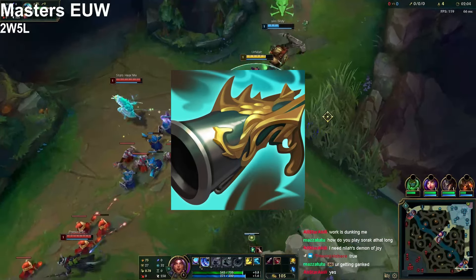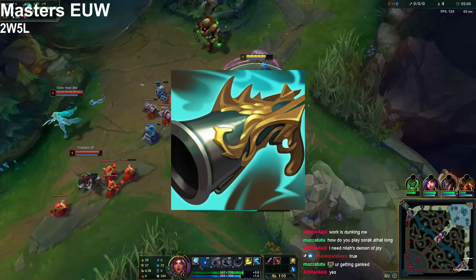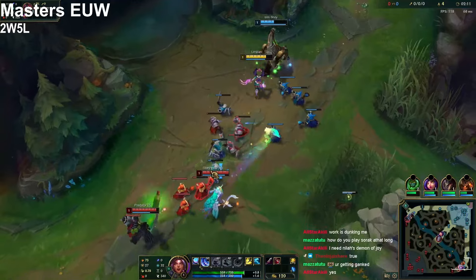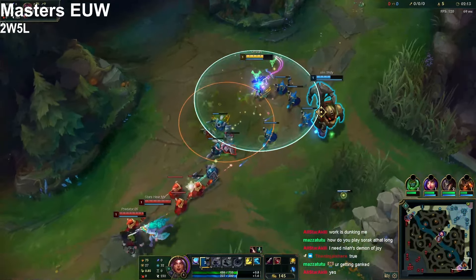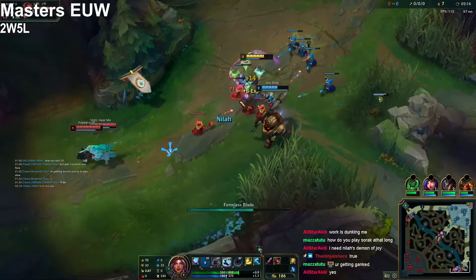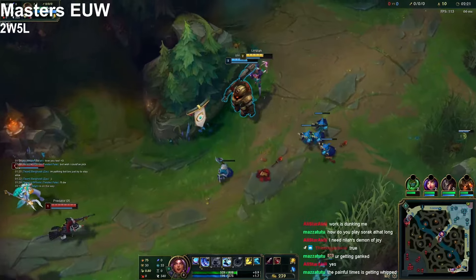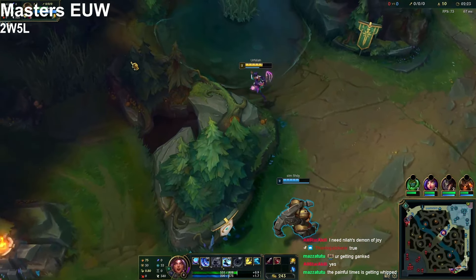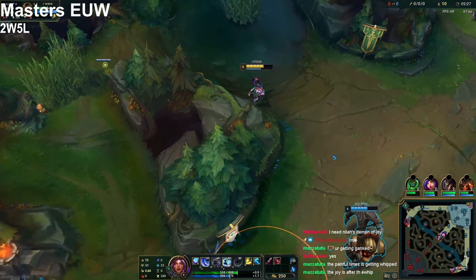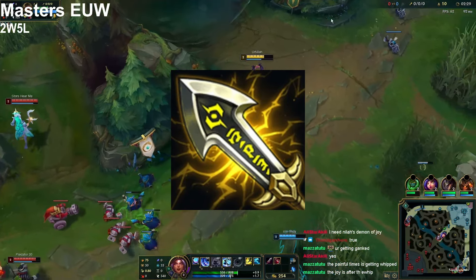...is the Collector. Yes, Collector is back guys — we can build it again. It's an amazing item that gives you such a huge power spike early on and you can stomp your laners so hard. Especially right now it has a BF component, so if you have 1300 gold you should always go for BF, and if you have 1100 gold you should go for it as well.